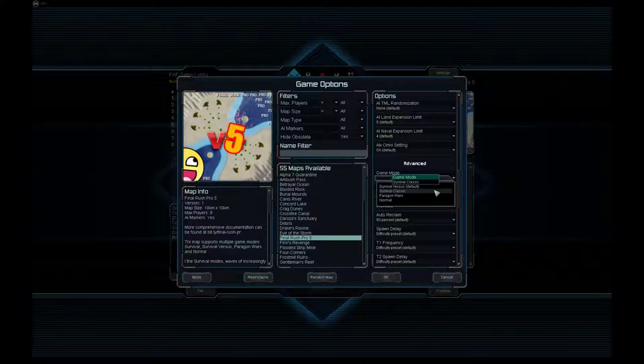In classic survival you cannot kill the transports, and all units going to both sides will be your enemy. In survival versus, you will be allied with the units going to your opponent's team. There is also Paragon Wars, a game mode that was in the map already but was broken — now it works. In this scenario, at the center of the map there will be a civilian base with defenses and a building that if you capture it will grant you a Paragon for one minute somewhere on the map.